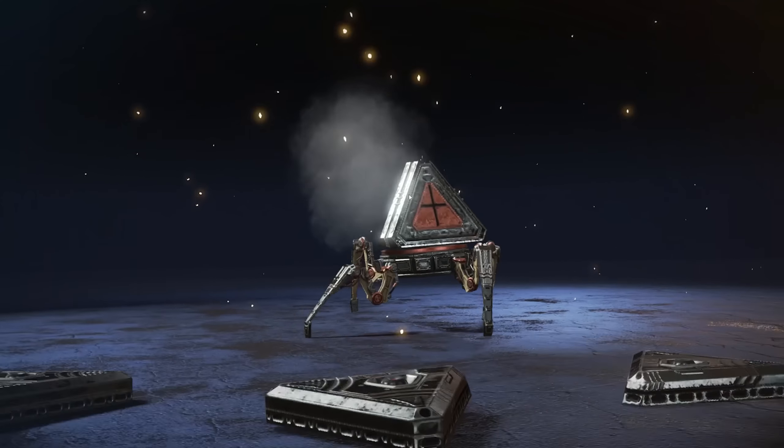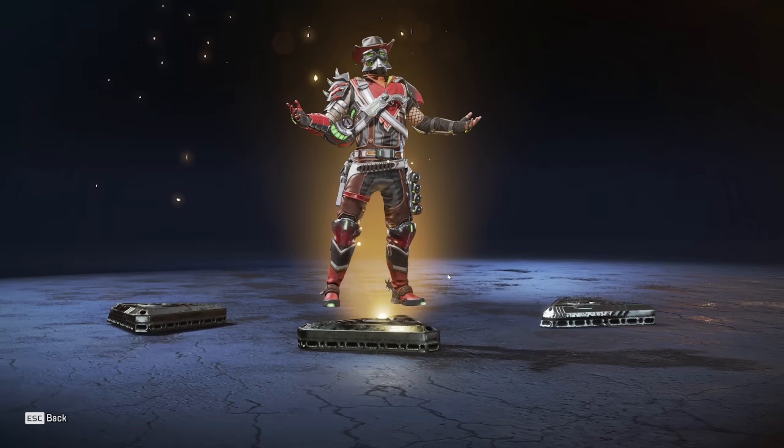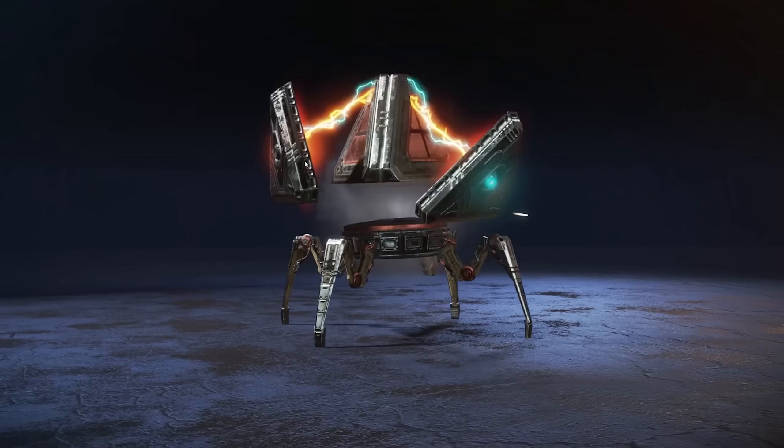Oh, double legendary! Double legendary. I was gonna say, is that Mirage? I thought it was Mirage for a second but it's Fuse. Does this actually have the skin when you pull out the ultimate? And this is the other one that I got for Newcastle - it's not part of the event but I'm throwing it on anyway.